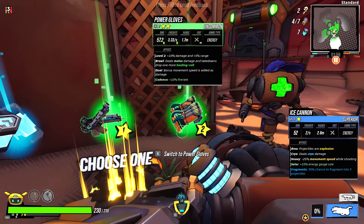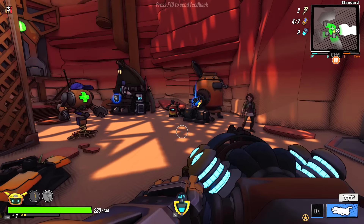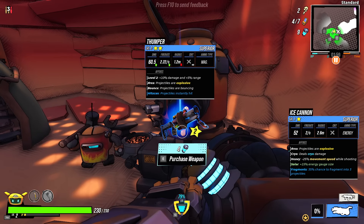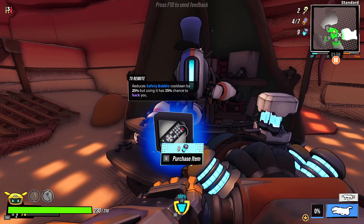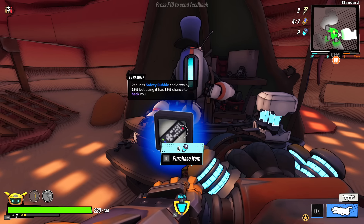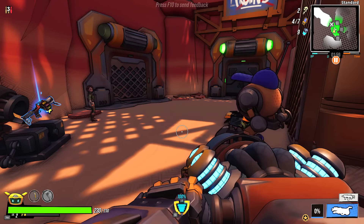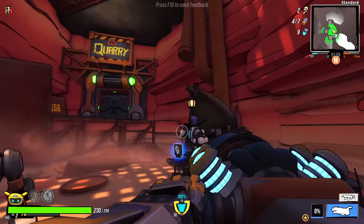Over here we've got power cells, power gloves, dual crossbows — I'm just going to take the power cells, I don't like any of those other options. Over here we've got a weapon vendor selling a thumper. On this side we've got a TV remote that will reduce your safety bubble cooldown by 25%, but has a 15% chance to hack you. I don't know what hacking means, but it doesn't sound pleasant and it sounds like the kind of thing I would not want to have happen.